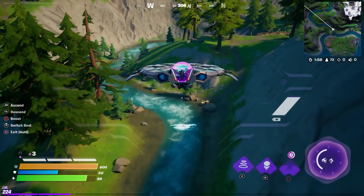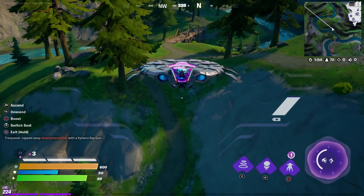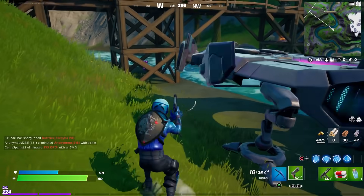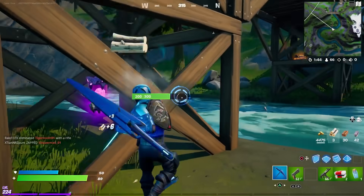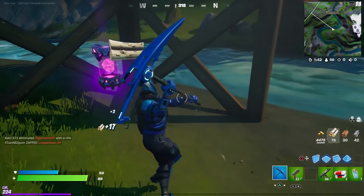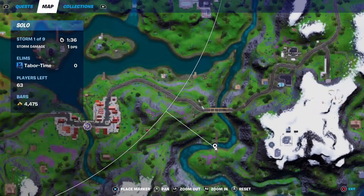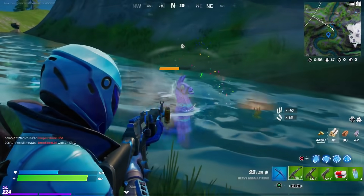If you follow this stream up just a little bit, you'll see this wooden bridge and it should be right underneath the bridge — there it is. That's number one. There's also a chest on the opposite side. The exact location is just a little ways north of Camp Cod.